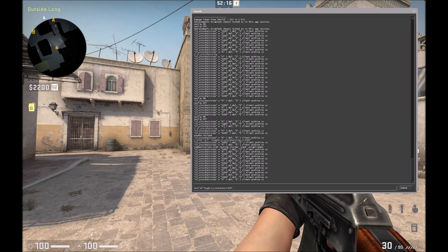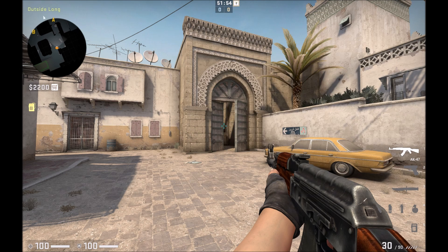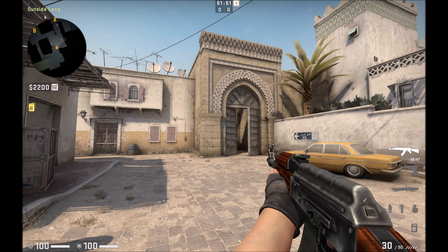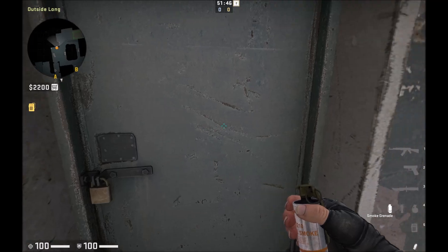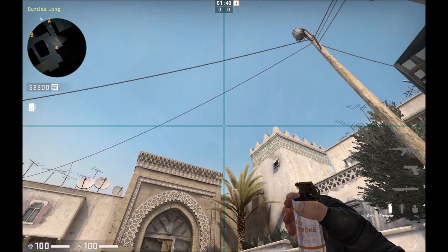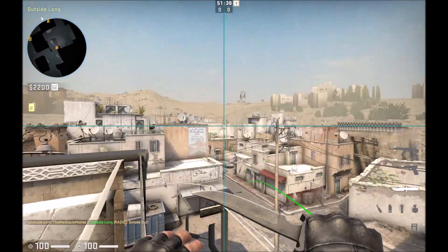What you're going to want to type into your console is: bind, then in quotation marks, the key you want to bind this toggle button to, space, toggle, space, CL crosshair size, space, the size of your current crosshair, space, 1000, close quotations. What that's going to do is basically every time you press whatever key — for me it's alt — it's going to turn on and off this huge crosshair. This is really useful for lining up smokes such as the long ace smoke, lining up with the height of that thing on the right — it's a hell of a lot easier with this huge crosshair, and it makes you a lot more consistent.